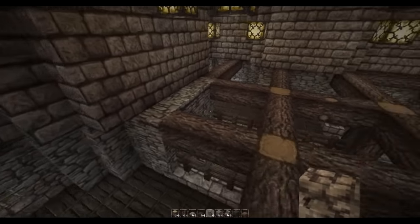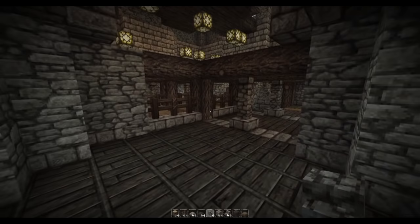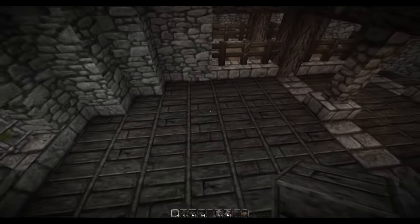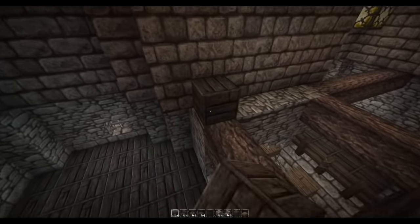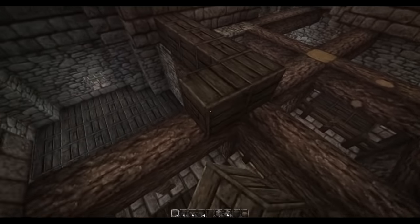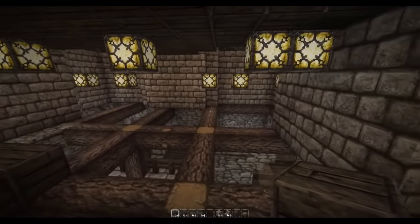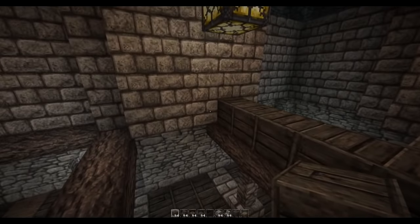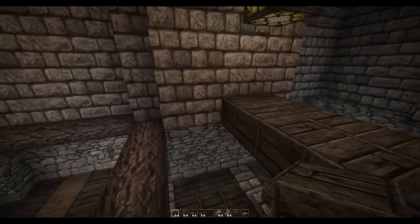Now we're going to move over to the left hand side to create the staircase up to the council room. The staircase is going to be over here so we're going to make our way around this edge using full blocks of spruce wood, filling up the remaining space except for where the staircase is going to be. I'll timelapse it to save some time.